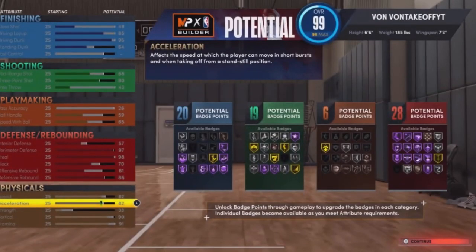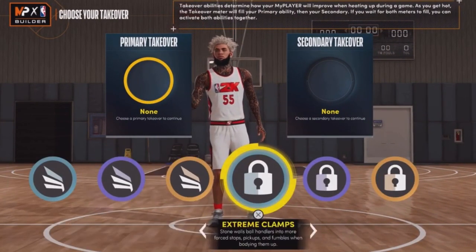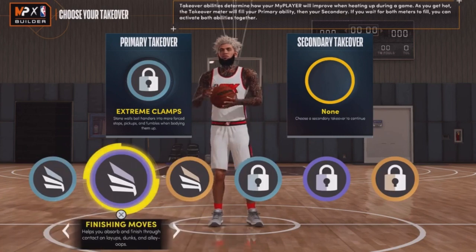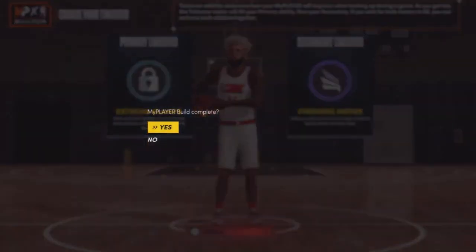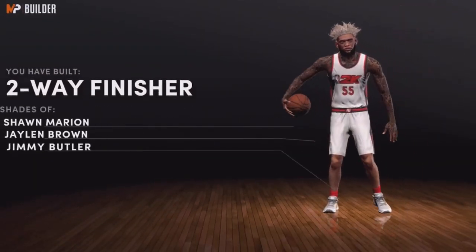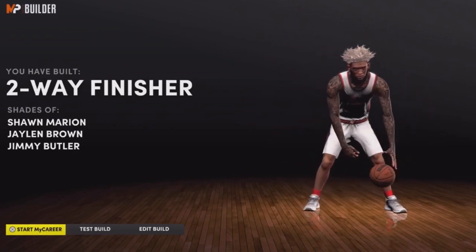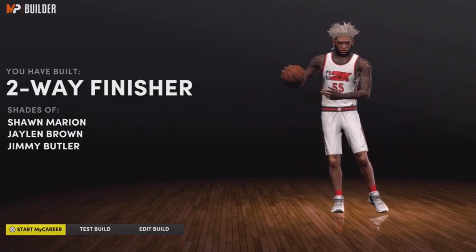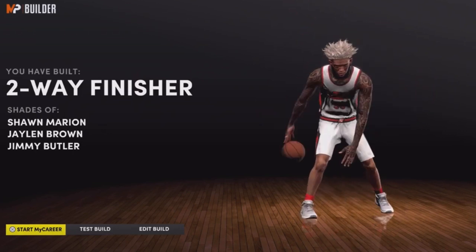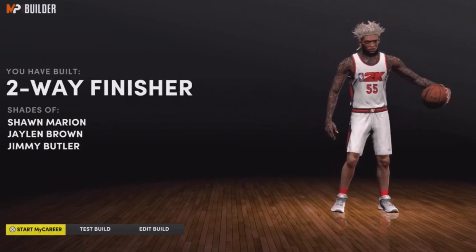That's how you make that build. Once you click continue, these are the takeovers y'all want to put. First, I want to put Extreme Clamps. For the second one, put Finishing Moves. When it's done, it says you made a two-way finisher — compares you to Jayson Tatum, Jaylen Brown, and Jimmy Butler. I'm gonna show y'all gameplay with this build maxed out. I'm at 96 right now, could upgrade to 97, but I'm trying to make a different lock. Comment that in the comment section. Leave a like, subscribe if you're new, turn on post notifications.